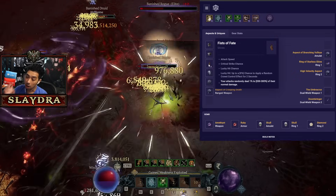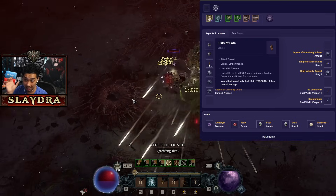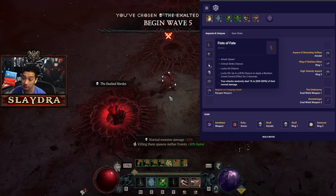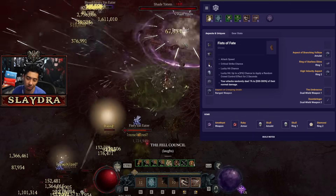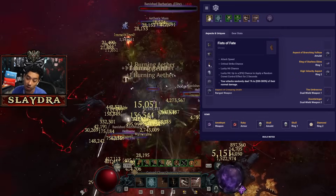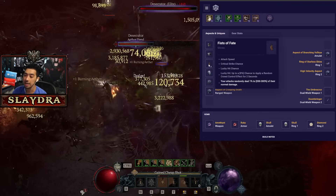I have a really bad roll on my Fist of Fate — I have minus 100 lucky hit chance. If you get a greater affix one, you get like 140+ in terms of lucky hit chance. That's the main thing, but you also want lucky chance to apply a random crowd control effect for two seconds. Get a greater affix on attack speed — you're going to cap out on crit strike chance, which doesn't help this build other than Umbercrux, so you don't really need it. You want it specifically for lucky hit chance. Basically three of the stats need to roll well on this item to get the most value; the other two don't matter much.